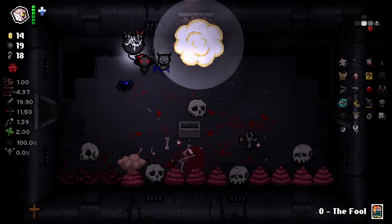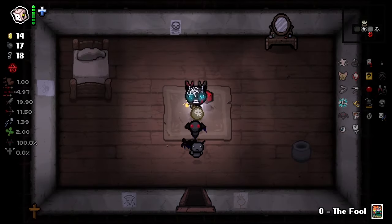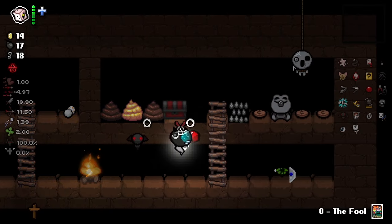Alright, what's in here? Double bomb this. And we have a clean bedroom, which means we're going to get a crawl space. And there is probably going to be an item in here — I want to start getting these glitched items.